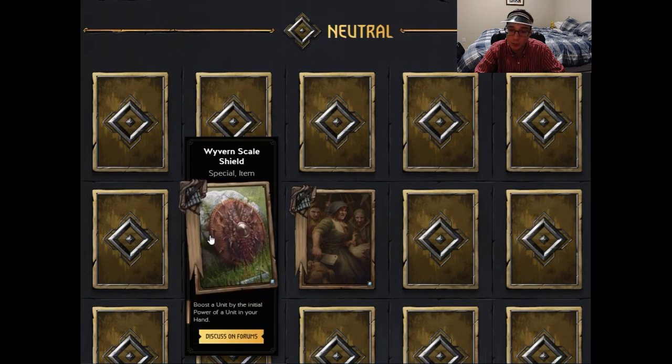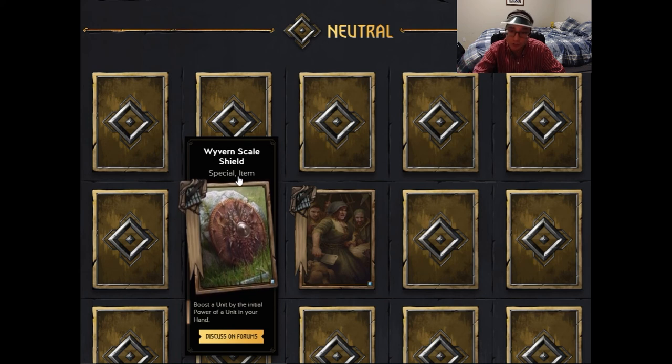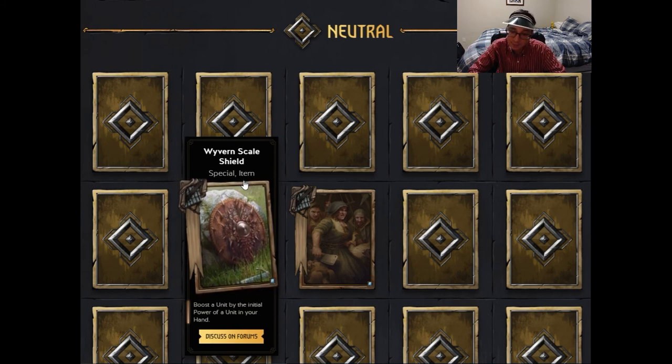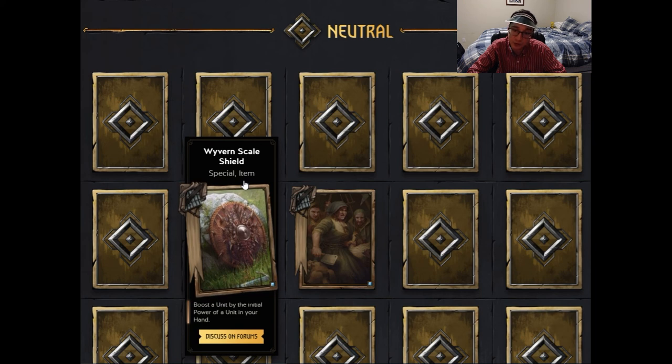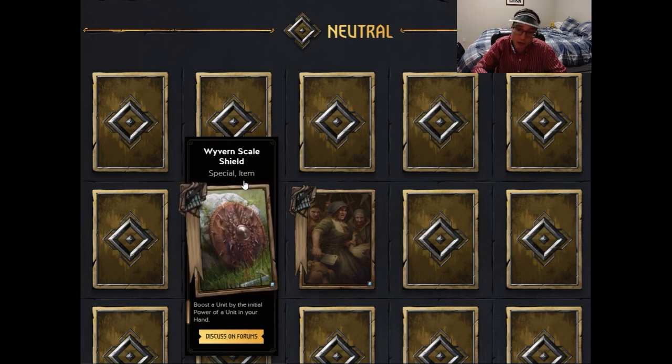The first neutral card is the Wyvern Scale Shield, a special item that boosts a unit by the initial power of a unit in your hand. Items are a new type of special card being introduced to the game. I assume there will be tutors to fetch the Wyvern Scale Shield from your deck — you'd select an 11 base strength card in your hand, so it becomes a 14 strength card, making the tutor really strong as a thinning effect.